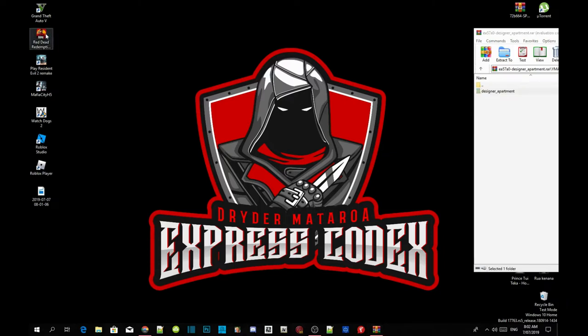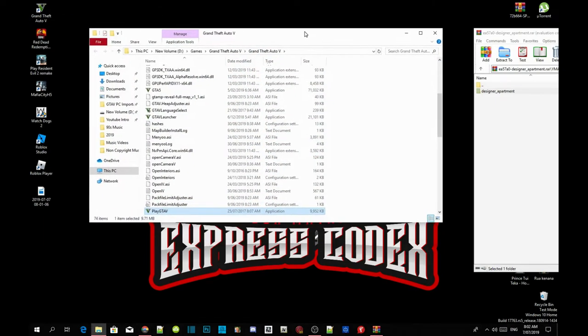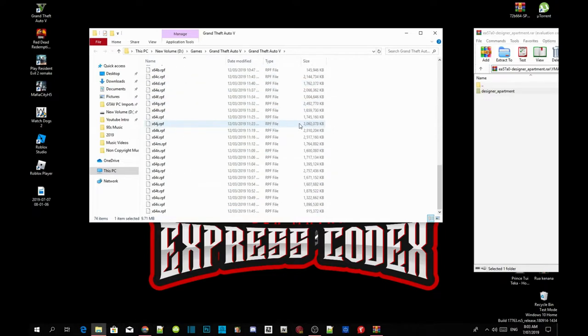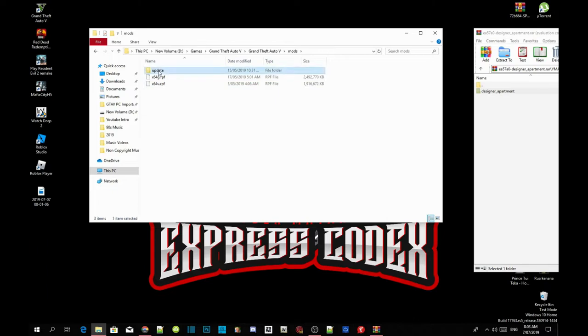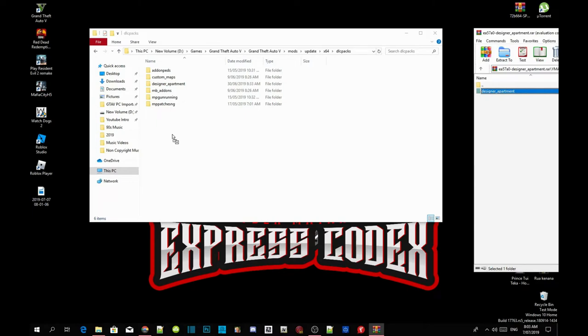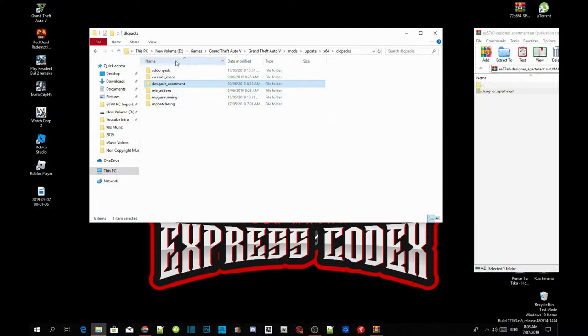Go back once, then go back to your Grand Theft Auto V game, hover over it, right click, and open file location. As you can see I have already installed my requirements, so make sure you install yours as well. Now go to your Mods folder, go to updates, go to x64, go to dlcpacks, and as you can see I already have one there — so I'm just going to replace it. There you go.